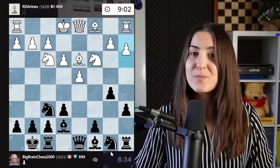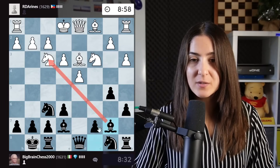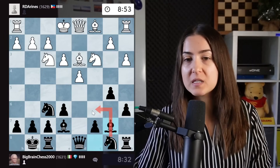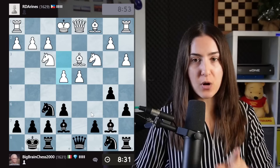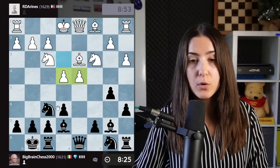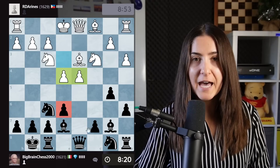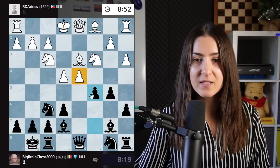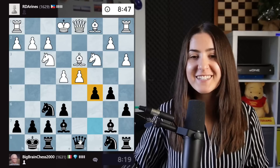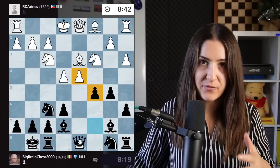We play a6 followed by b5, attacking this bishop. Then we develop the bishop in fianchetto. There is just one piece remaining — this knight. We don't want to go with the knight on c6 because we still have a problem: they have two pawns in the center and we just have one. So we need to fight for the center. c5 is the key — we are trying to trade the c pawn for the d pawn so that we will both have one pawn in the center.